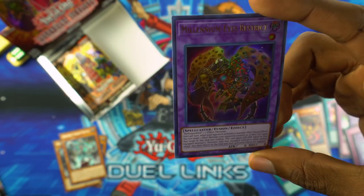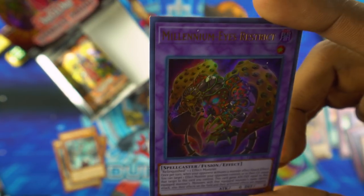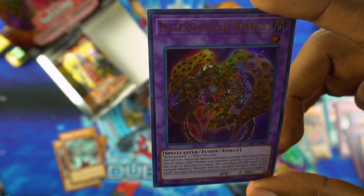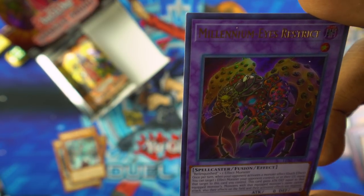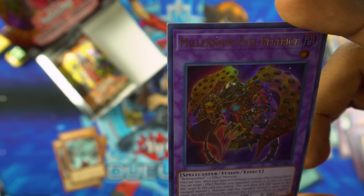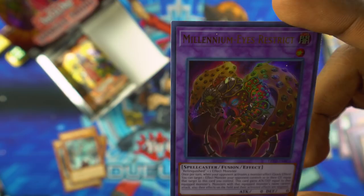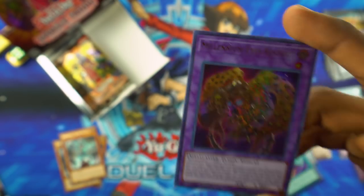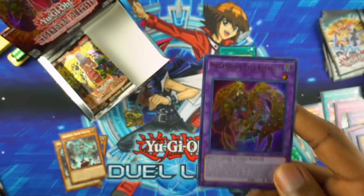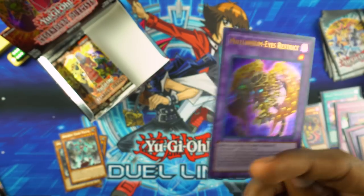As for Millennium Eyes Restrict — it takes a Relinquished and one effect monster, so it's very easy to make, although you can also use Instant Fusion. Once per turn, when your opponent activates a monster effect, you get this quick effect: you can target an effect monster your opponent controls or in their GY, equip it to this card, and this card gains attack and defense equal to the equipped monster's. Monsters with the equipped monster's name can't attack and their effects on the field and their activated effects are negated.